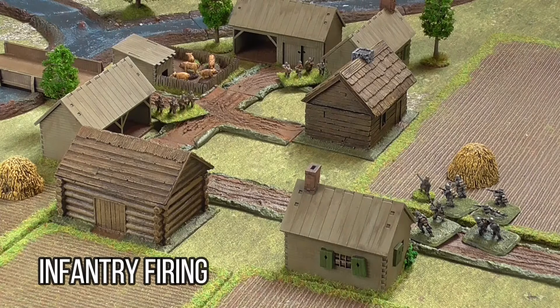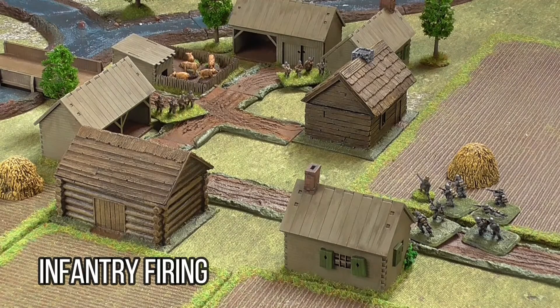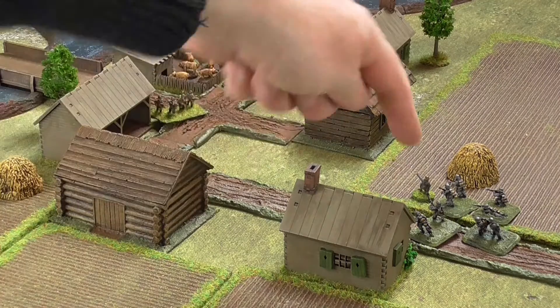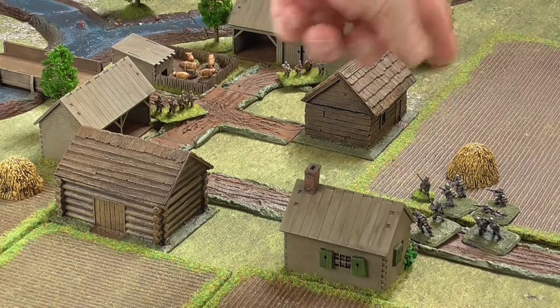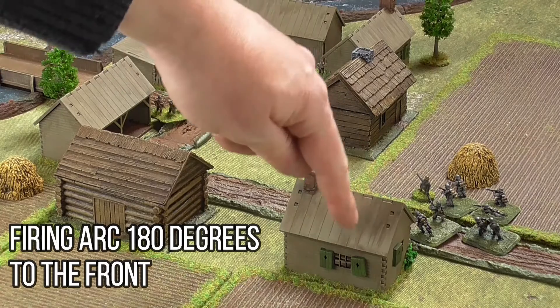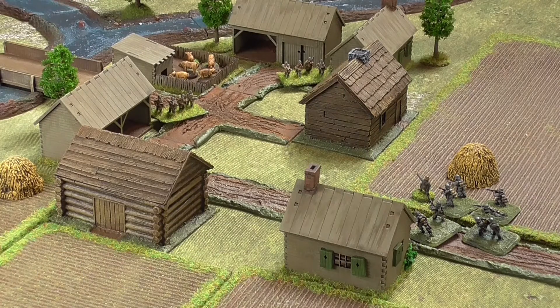So without further ado, let's get started. Along with movement, the other most common activation that units will undertake is firing at the enemy. However, before a unit can target an enemy they must be able to see them. Units normally have a firing arc of 180 degrees and can hit an enemy unit that they can see within that arc. If a unit is firing out of a window this is reduced to 90 degrees, but they also benefit from being within cover.